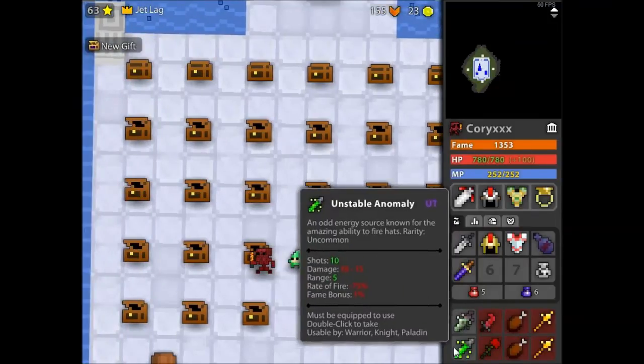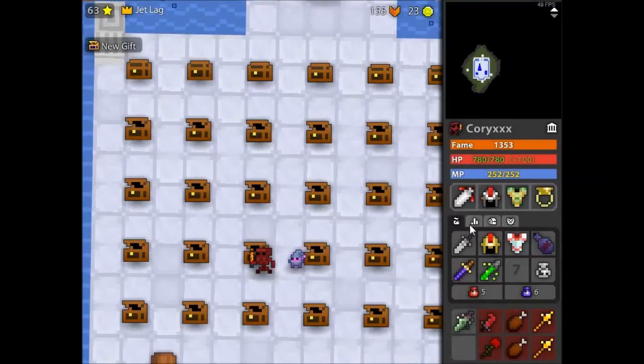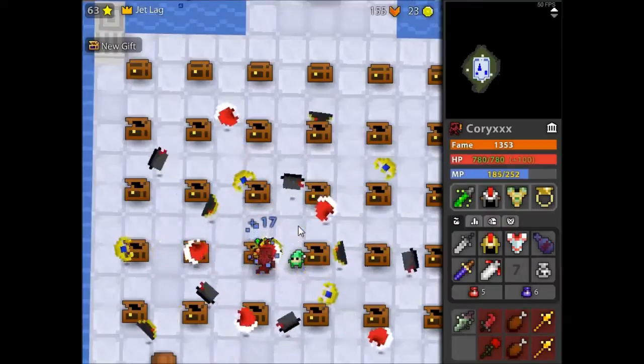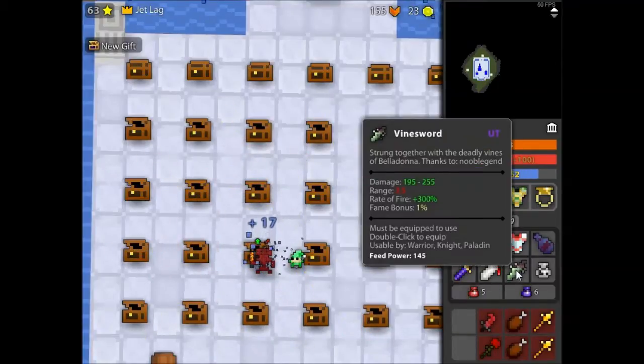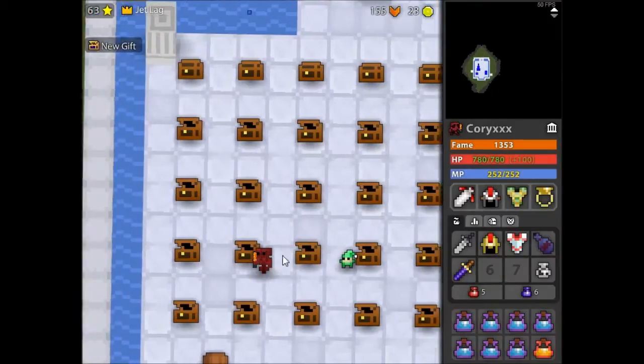We've got some random vanity weapons here — a Vine Sword and an Anomaly Sword. The Anomaly Sword I don't really understand. The Vine Sword shoots grape bombs. I don't really know what I need to do with them.